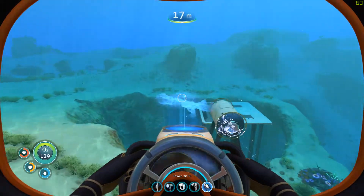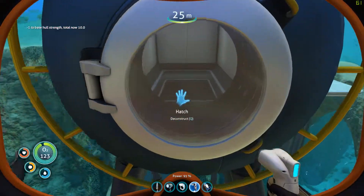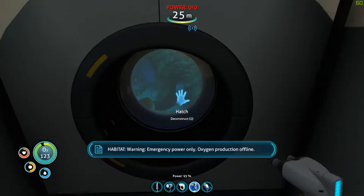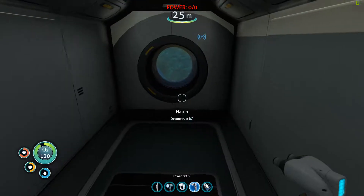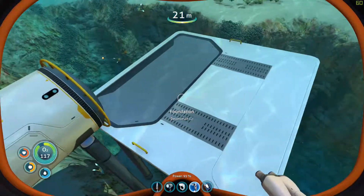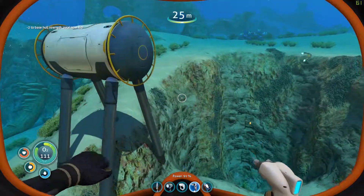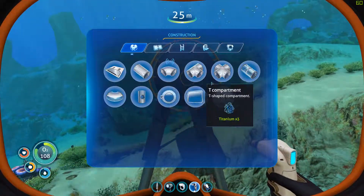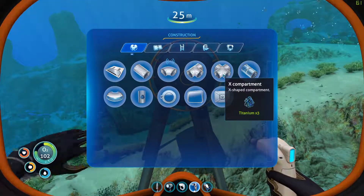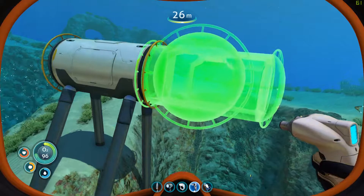I'm slowly running out of power for my thing here. We have a hatch. Warning — emergency power only. Oxygen production offline, so there's no oxygen in here. Do we need this? I don't know. An X compartment — that's not very big.